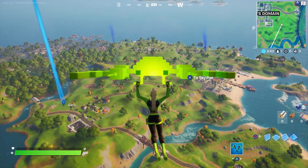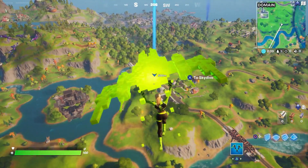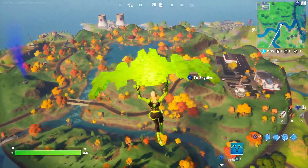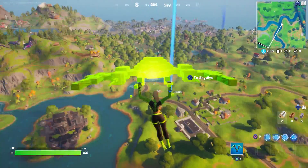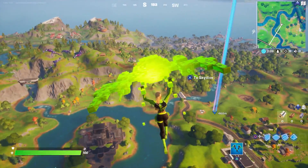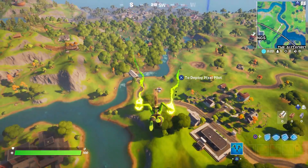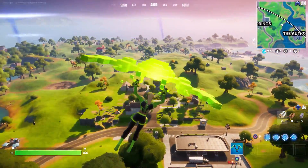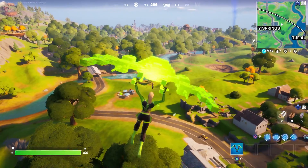Now we have the first circle, so we need to keep an eye out for the red beam. Hopefully it lands near Salty, but we'll see. It's real quick so you might not even notice it. There it is right there — exact location where I thought it would spawn. It seems to spawn near Salty Springs most frequently. So there's the gorger right there.